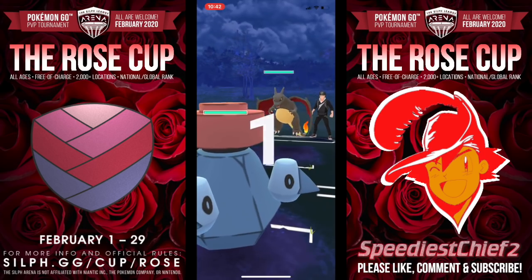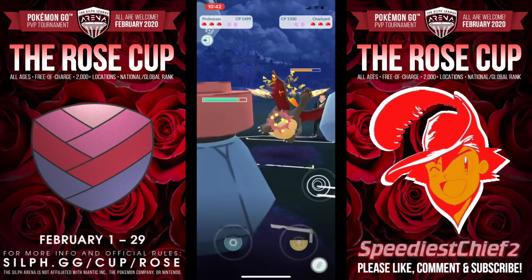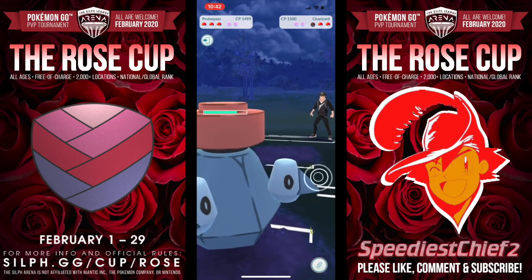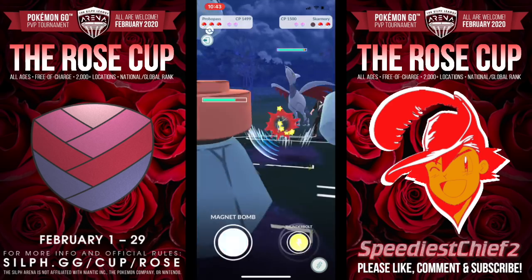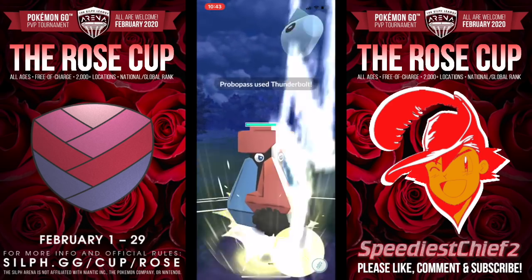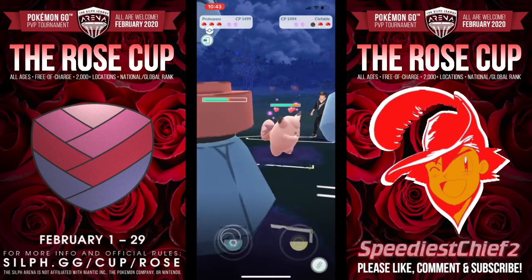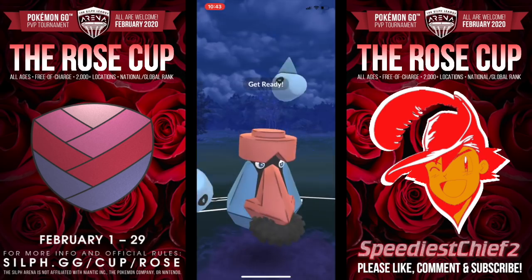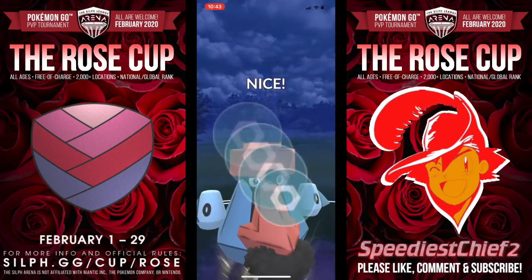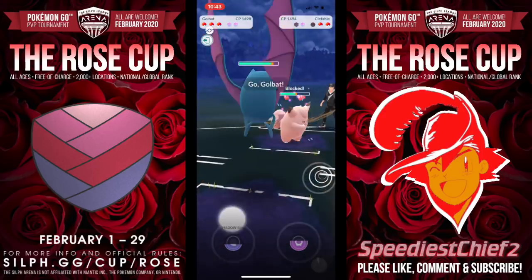Going to the next game, I lead Probopass into Charizard. Probopass is a dangerous Pokemon, especially when you don't have a counter. We bloody that Charizard so quickly with Rock Throw, and in comes Skarmory. At this point it is obvious to me that Linden did not bring a good counter to Probopass. In comes Clefable, and Probopass, being a Steel-type, is going to resist those Charms, which is very nice. I do have Magnet Bomb as well, so if he did not shield, that would have one-shotted Clefable.